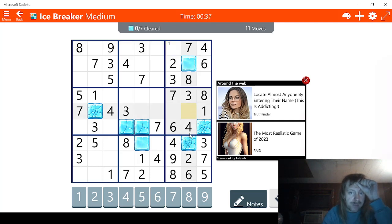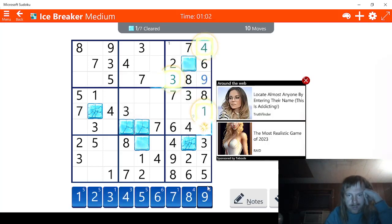That means this has to be a 9. And that means this has to be a 9 right here also. So we know we need a 2 — that means this has to be a 2 right here. So I think what we'll do is place this, and since we know this is a 2, we'll just do this. There we go, that's more like it.